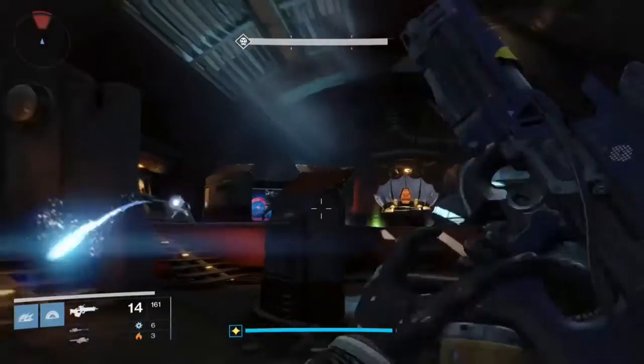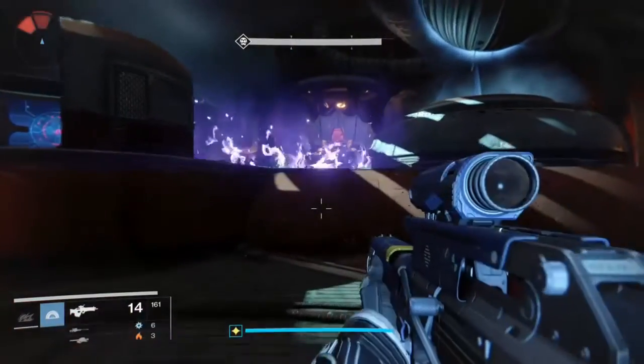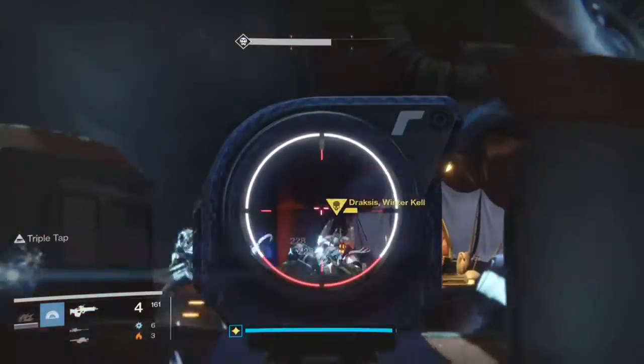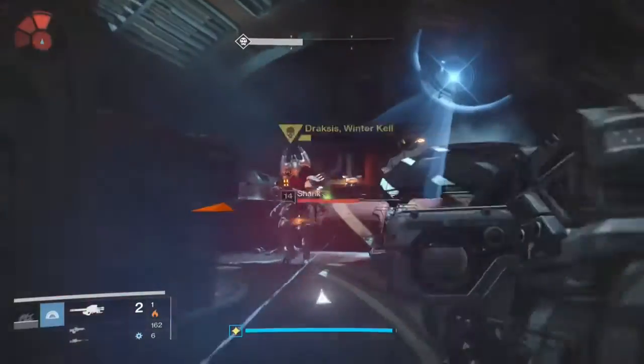Sometimes he'll drop an exotic, sometimes he won't. When you run out of Three of Coins, you can either just leave or kill him off without killing yourself that time. I've done this about 30 times and I've ended up with six exotics.